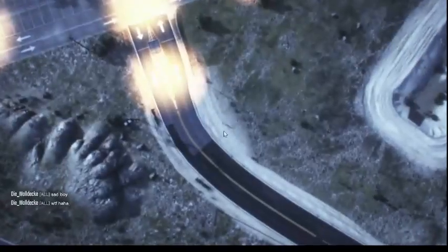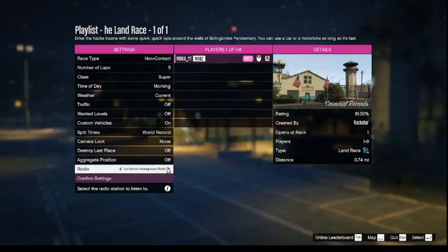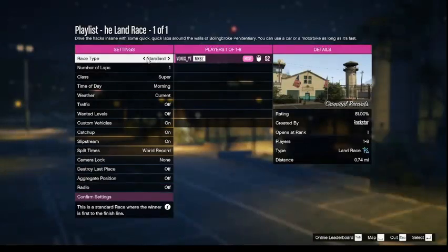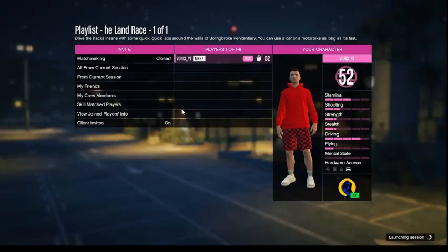Go to your playlist, go to this, and then just start up. Then you'll load into the job. Pretty much what you want to go ahead and do is just set the laps to one and set the race type to Standard. So make sure the race type is Standard and the number of laps is one. And then from there, you just want to simply start up the race — the job bit.